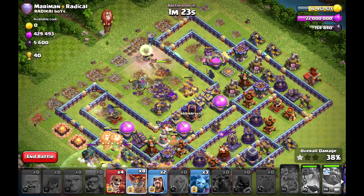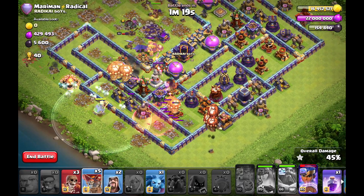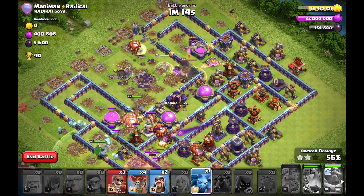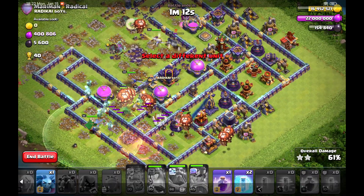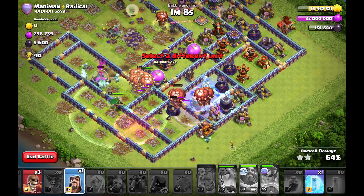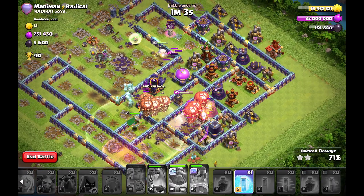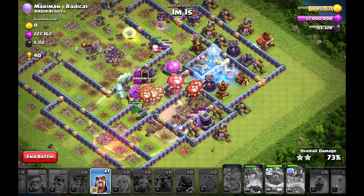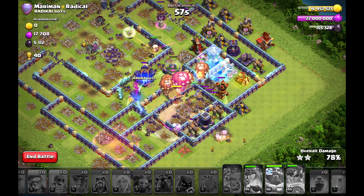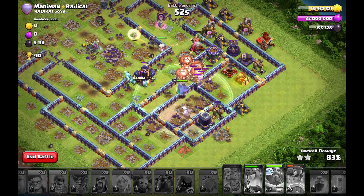I use my spells for the queen so she gets the scattershots in the core, then start the Lalo directly with the haste and early vulnerability into the bottom of the base. Royal Champion helps to clear out the sweeper. Lalo can push more through the monolith now — the monolith is very dangerous against my Royal Champion and I want to secure her. It looks very good because my queen still survives, clearing out the multi-arch tower in the core.